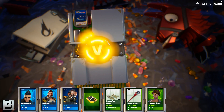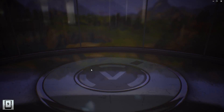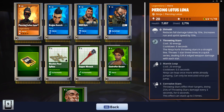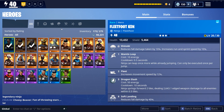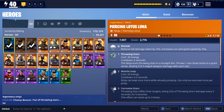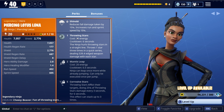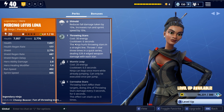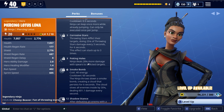I'd love to get one of those legendary deagles. Sweet! Nice! We got the Piercing Lotus Luna — this is the legendary ninja. Let's go ahead and check her out. She looks awesome! She is a Piercing Lotus Luna: Shinobi, throwing stars, mantis leap, corrosive stars, poking holes.